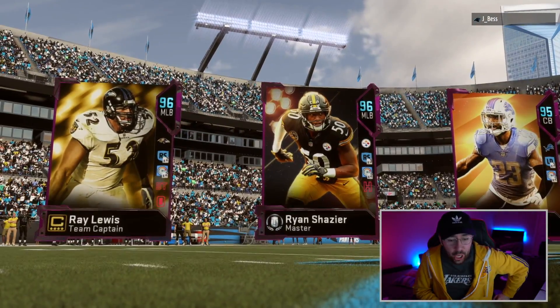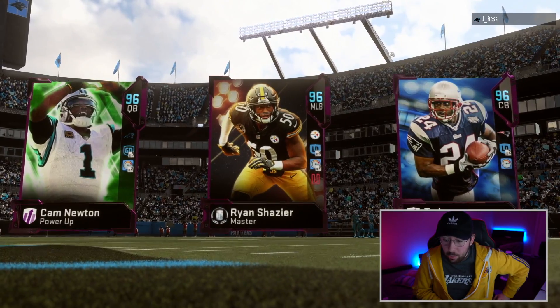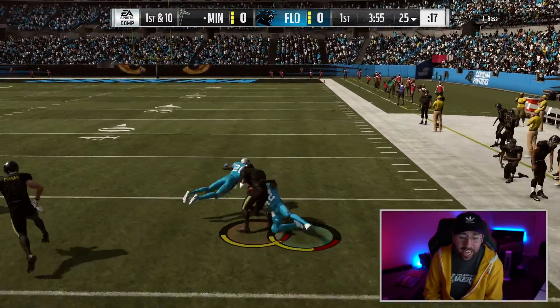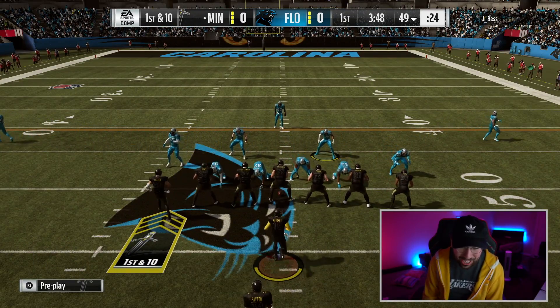We are playing against Jay underscore Best. Yo, Jay Best, you're about to get this work. Oh my God, you've got a good team. It's going to be rough. Here we go, boys. Time to run this rock with Sweetness. We got some good lead-out blocks — some very good ones. Starting it out with a 24-yard run.